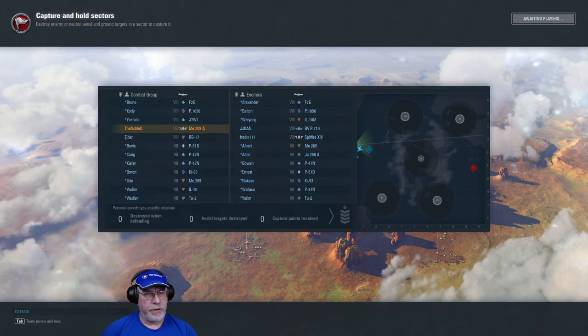Looking at the teams, I'm top tier in my ME-209A and for company I have an RB-17 bomber. On the opposing team there are a couple of specialized aircraft — a BVP-210 and a Spitfire-14. In theory the presence of the RB-17 should give us a huge advantage, but let's see how this battle worked out.